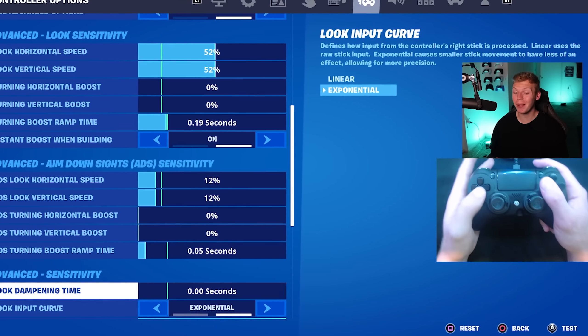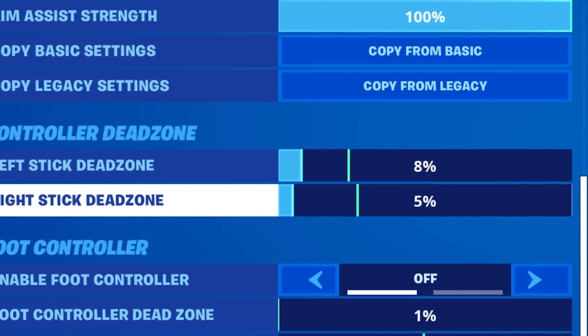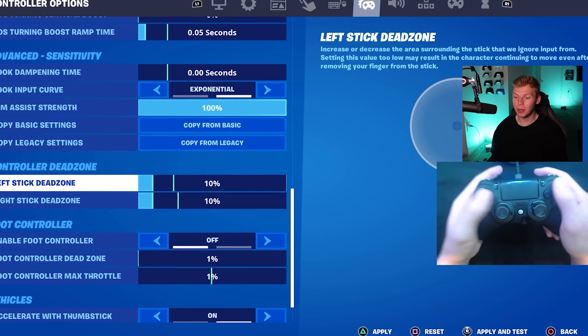There's a 0-second look input time, and these are on exponential. For his dead zones, he actually uses 8 and 5, but I'd get stick drift if I went that low, so I'm not. Now let's see how this setup does in Arena.